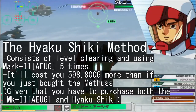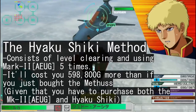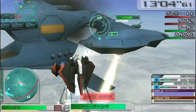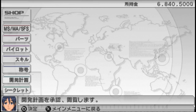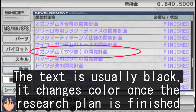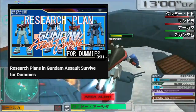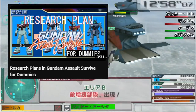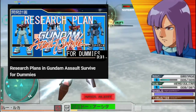You can alternatively unlock the Zeta by getting the Hyakushiki and the Mk2 instead, but that's a much more costly and tedious endeavour. Now that you have both of them, you should probably see the research plan for it in the shop, and from there you probably know the deal. I did cover that whole thing in one of my previous videos, so if you need to look it up, I left the link in the description.